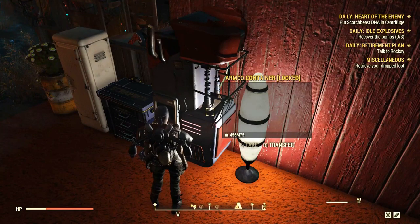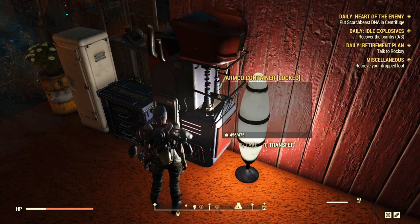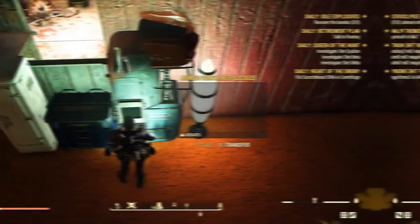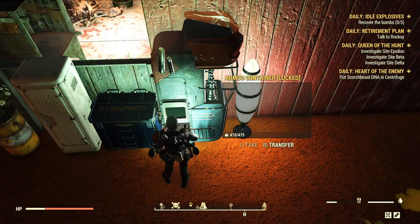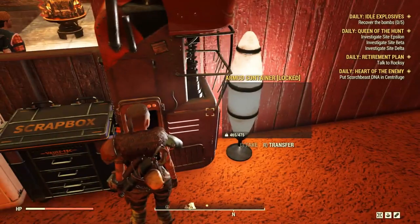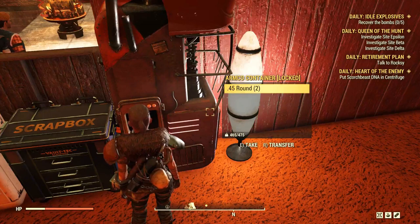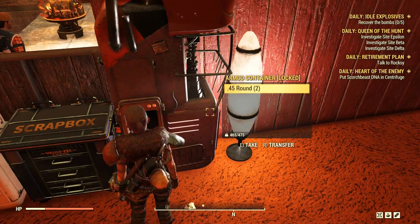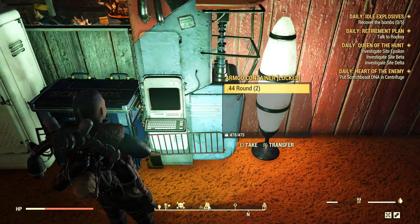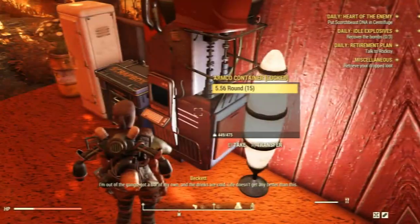Depending on the ammo type you choose, the production can be different. The machine can generate 1, 2, or 5 bullets per craft. For example, shotgun shells and gamma rounds get 1 ammo per craft, .45 and .44 get 2 bullets per craft, and ammo like 5.56 and 10mm get 5 bullets per craft.